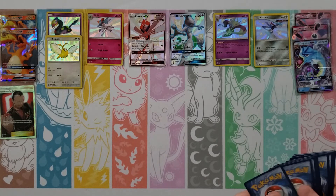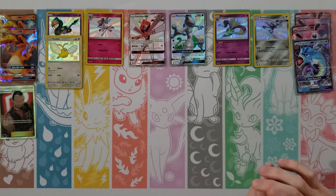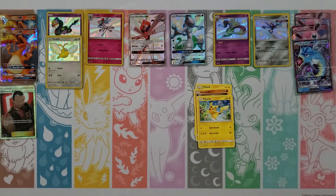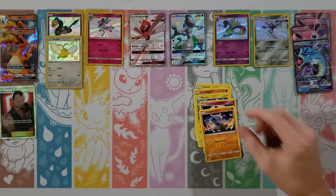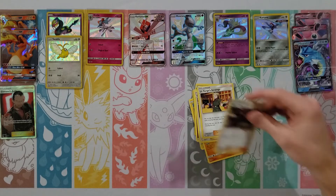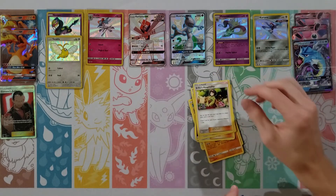Geodude, Clefairy, Eevee, Ekans, Paras, Fairy Energy, Jinx, Magmar, Farfetch'd — Reverse Arbok — and a Kangaskhan. So, what are we going to dig into here? I'll go into this Mew pack.